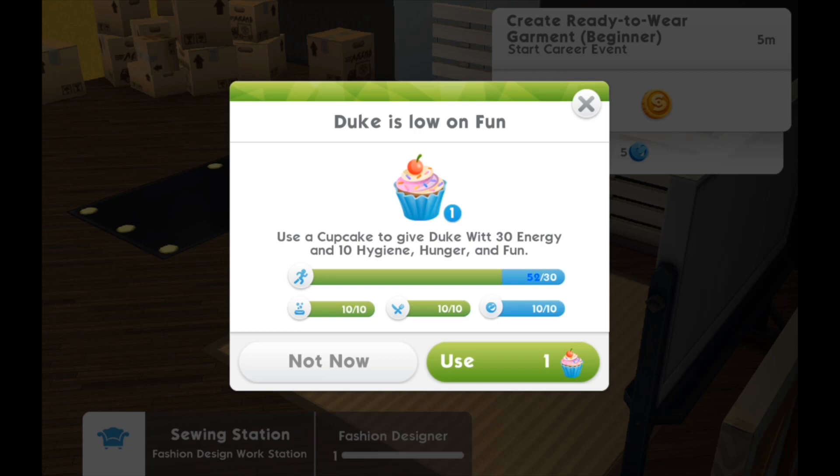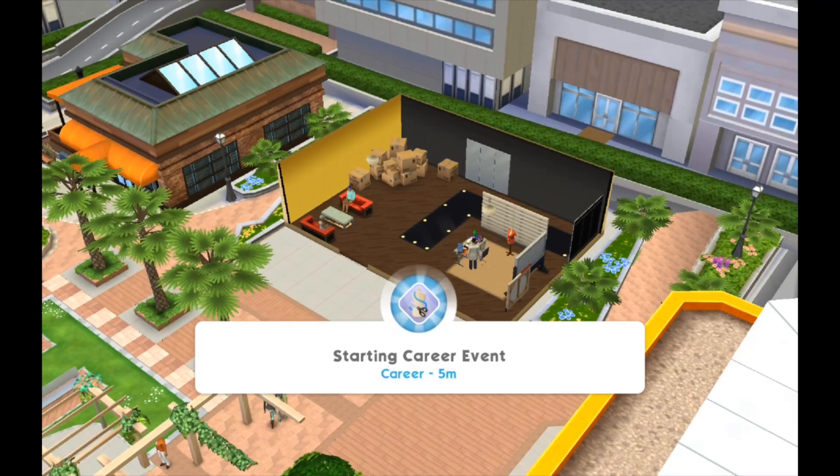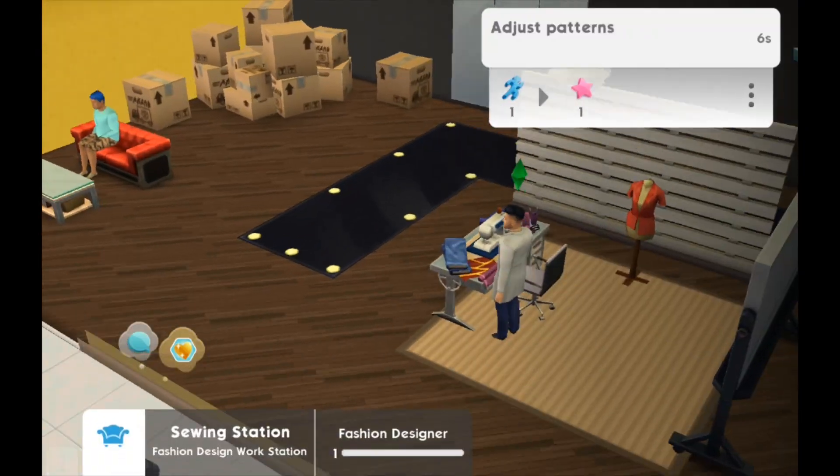When you're doing any interactions whatsoever you are required to give up hunger points, fun points, and energy points. If this pops up during your game, you're gonna have to either use the one cupcake they give you or spend real-life dollars to buy some. I didn't know what else to do - I didn't really want to use it, so I clicked out of it thinking it was a random pop-up. But apparently it wouldn't let me do anything until I used it and filled up his fun needs. There's really no other way to raise their motives here, so I had to use the cupcake.